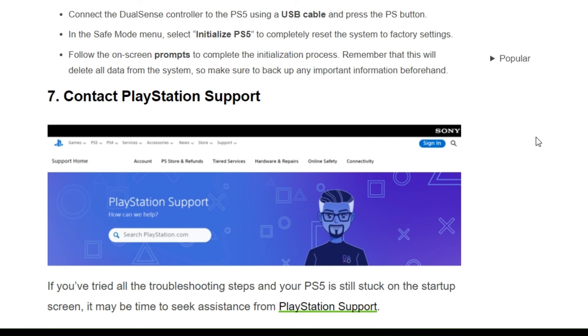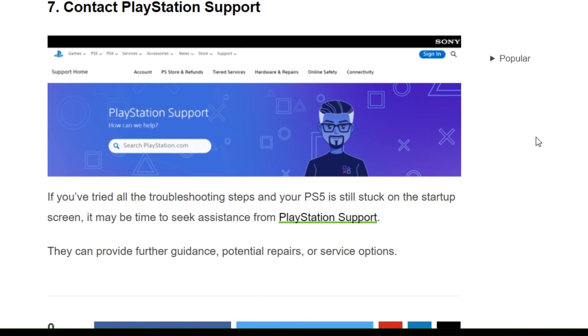The seventh solution is to contact PlayStation customer support. If you have tried all the troubleshooting steps and your PS5 is still stuck on the startup screen, reach out to PlayStation support. They can provide further guidance, potential repairs, or service options to help resolve the startup screen issue.